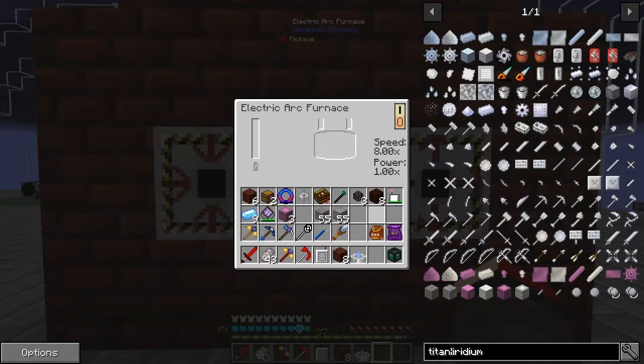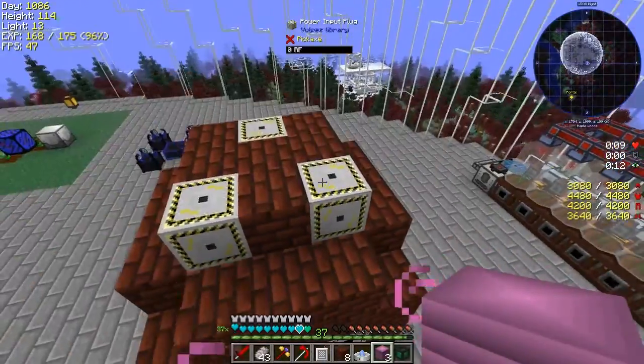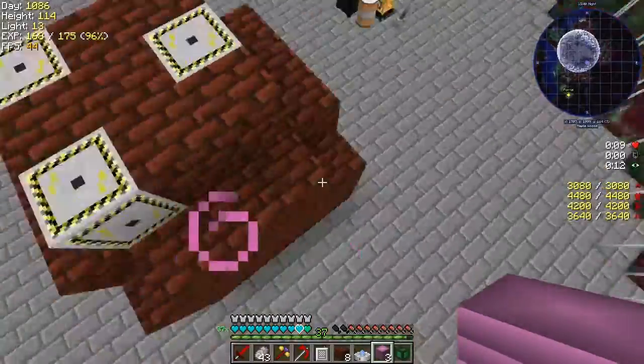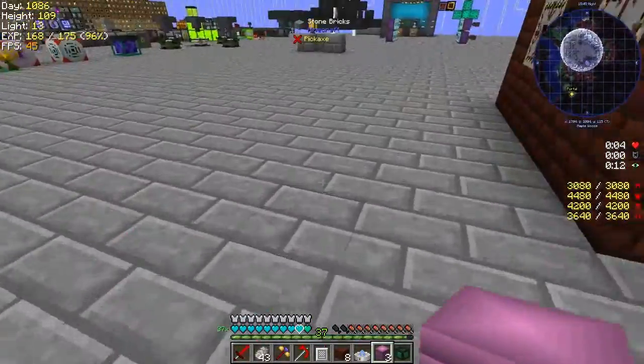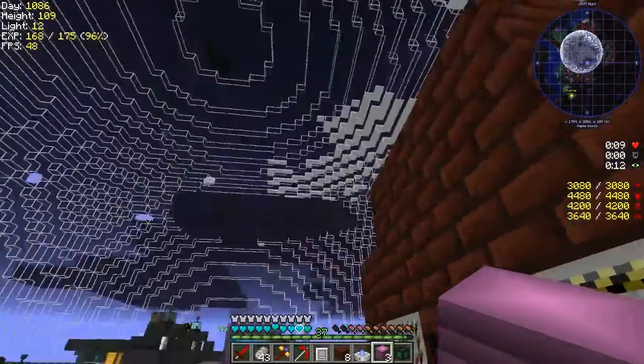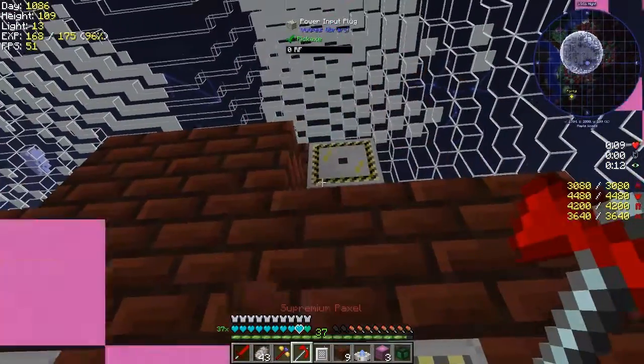That basically means it runs — it cooks things eight times faster. If I go and change these coils out — we know where the coils are because they're exactly one block below the power points — I'll just knock these out like this. I'm not sure if you can have a mix, that's something I've never tried.